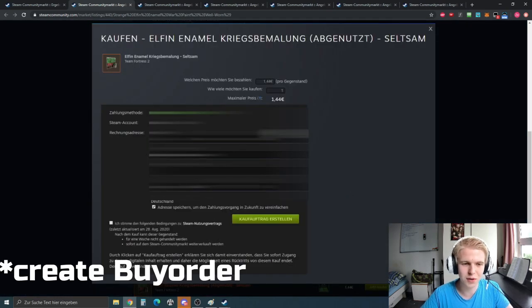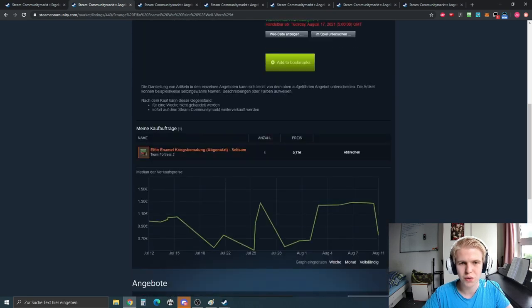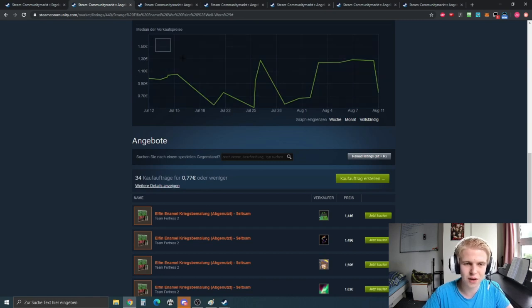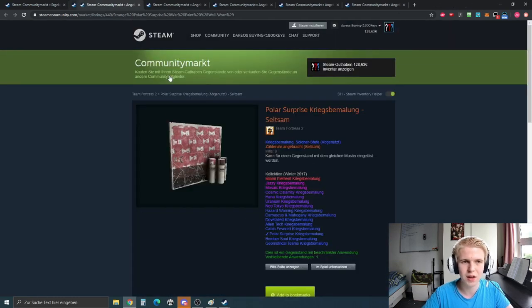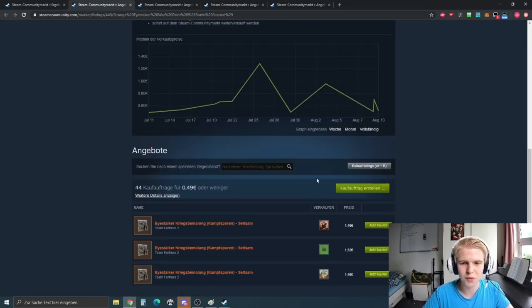I'll buy it for 77 cents. You have this graph here and you can see this item sells four or five times a month. Don't have any prejudice against items — look at the data, look at the graphs, and they will tell you it sells quite frequently. Then you go through them and see: okay, this is 100% profit, make a buy order. This one you can even make 200–300% profit if you buy it for 50 cents and sell it for more.